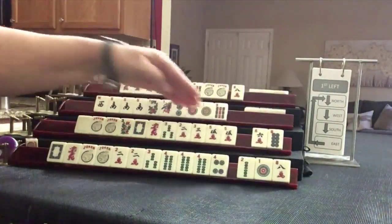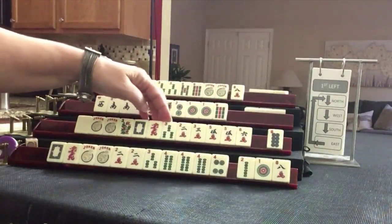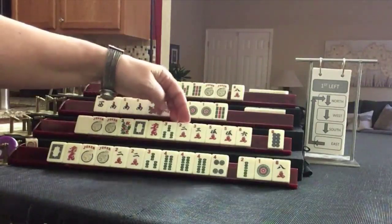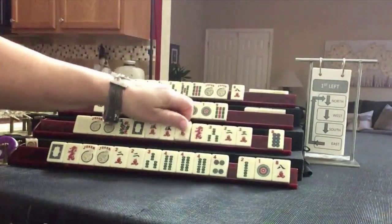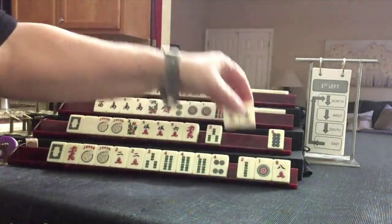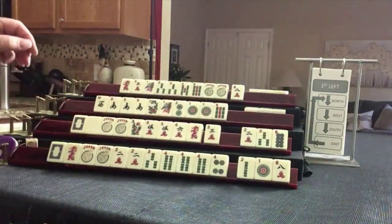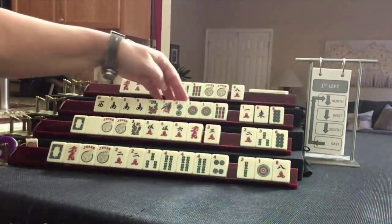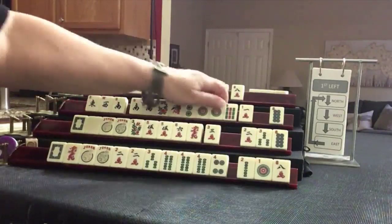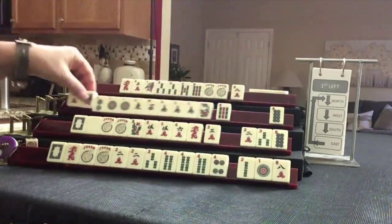We've got a two — two, three, five, one, two, three, five. Here's a six and an eight. Five, six, dragon — fourth hand down. Let's keep cracks. The three, and pass those. We got a one and an east — news, almost. This is looking a little bit better. Let's keep the ones and give up a south.